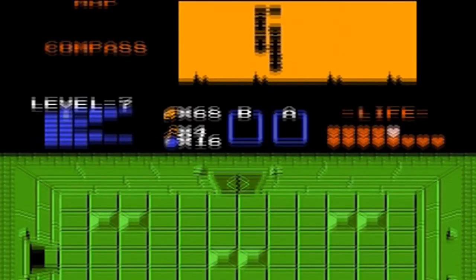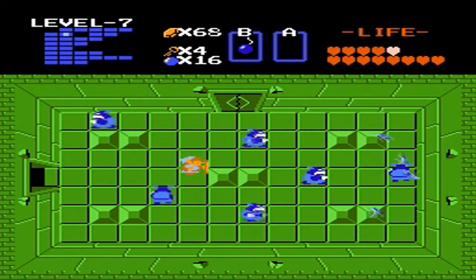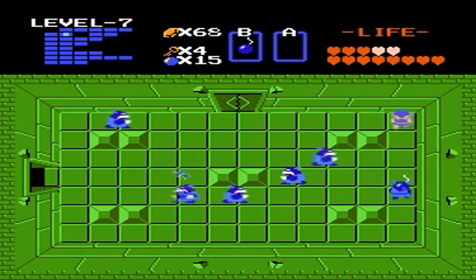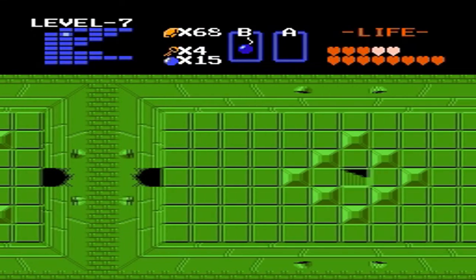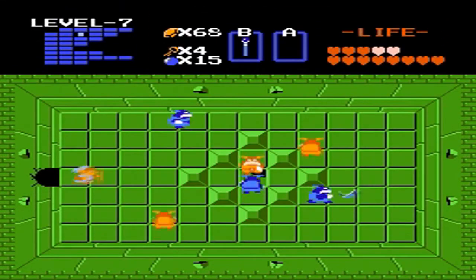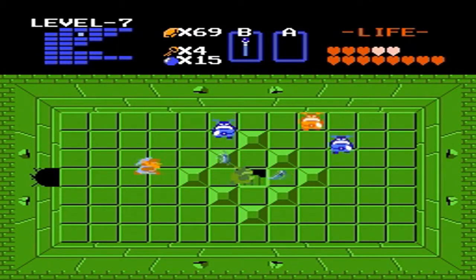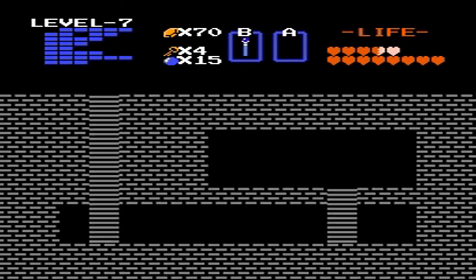This dungeon is really easy. I'm not sure why they decided to fill an entire dungeon with moblins, especially this late in the game. This would be okay if it was dungeon number 2 or 3, but this is dungeon number 7. At this point I'm expecting some of the toughest enemies in the game — dark nuts and wizards and all those tough enemies — but it's not. It's filled with moblins, and moblins are really easy to kill.